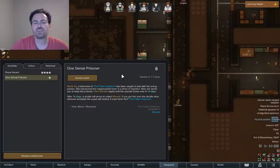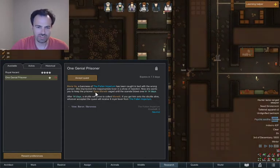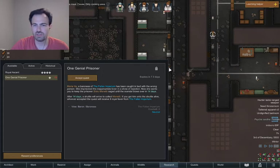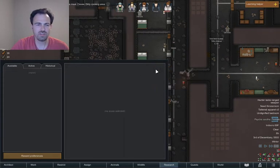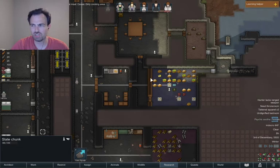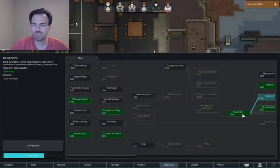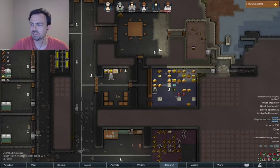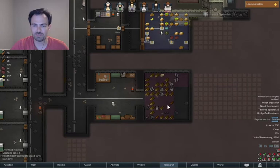Maria, a Baroness of the Fallen Empire, has been caught in bed with the wrong person. She's imprisoned — the inappropriate lover in a show of rejection — and now she wants you to keep the prisoner until the scandal blows over in 14 days. I hold a prisoner — I'm gonna pass. The reason I'm passing is I'm a little worried about my food store for the winter. It's really early on, we have a couple hunters but I don't have great range right now. We're getting an auto door and then we'll probably go for the recurve bow to get some range and some actual hunting going. But that's gonna take a second, and I don't really want to agree to feed someone else until I have that in place.